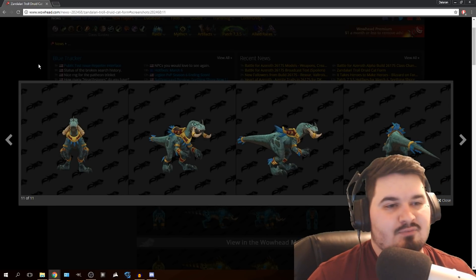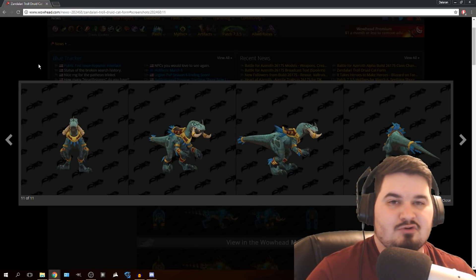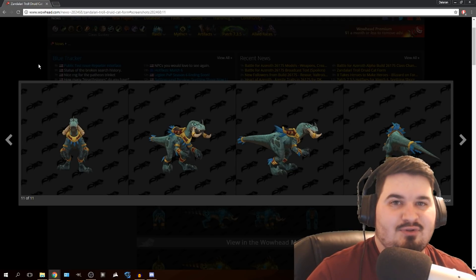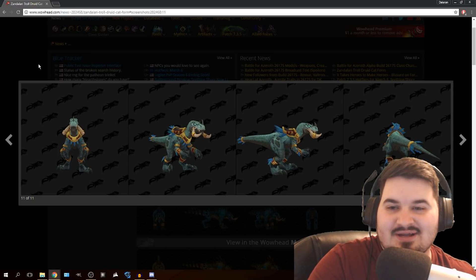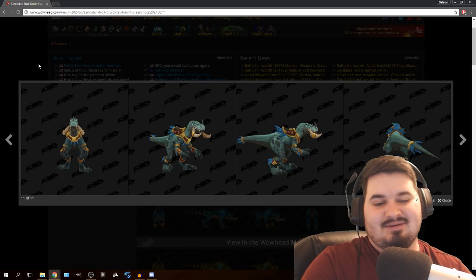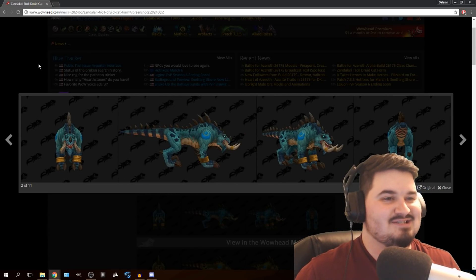I mean, Dark Iron Dwarves are awesome, you guys got Blood Elves — that's pretty cool — and I actually dig Lightforged. But what do you really got? We got not only Zappy Boy, we also got the different shapeshifting boy. We got the dino boy. It must be the worst time ever to be Alliance at this point.